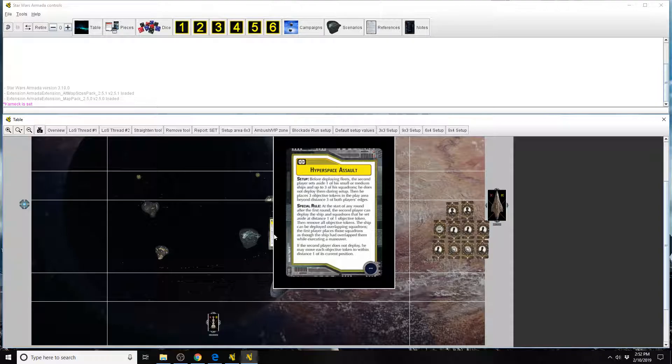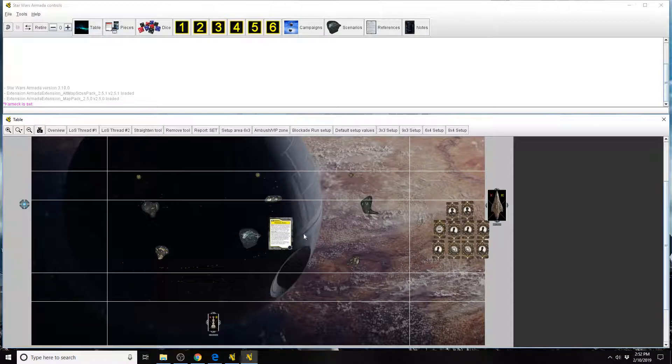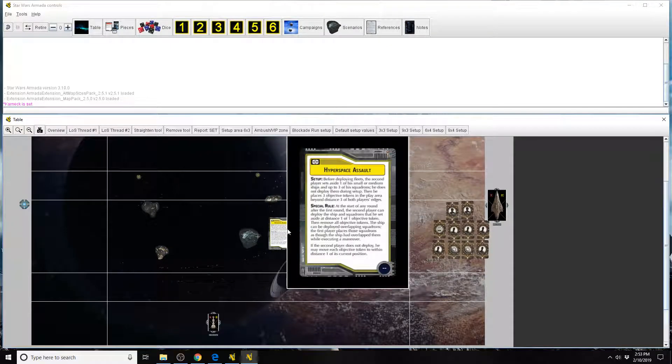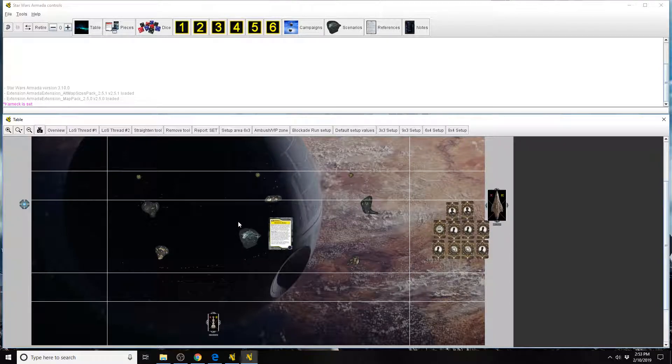Keep in mind this starts only from the second round. A lot of people at the end of the first round will try to move the tokens within distance one because they didn't use the ship in hyperspace — but you can't move them at the start of the first round, because the wording says 'after the first round.' So it's from the second round onwards. You can choose to drop a ship out of hyperspace at the start of the round. If you choose not to, then at the end of each round you can move those objective tokens. The very first round you can't deploy any ship out of hyperspace and you can't move any tokens.